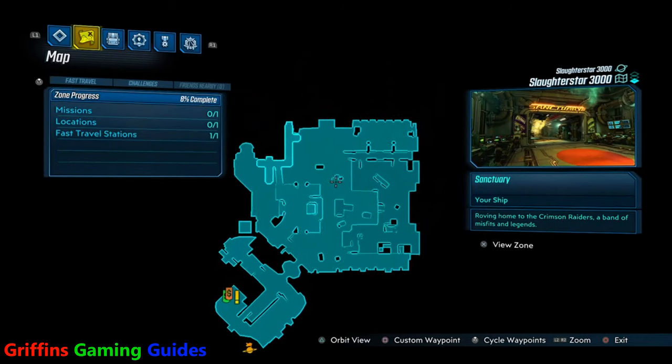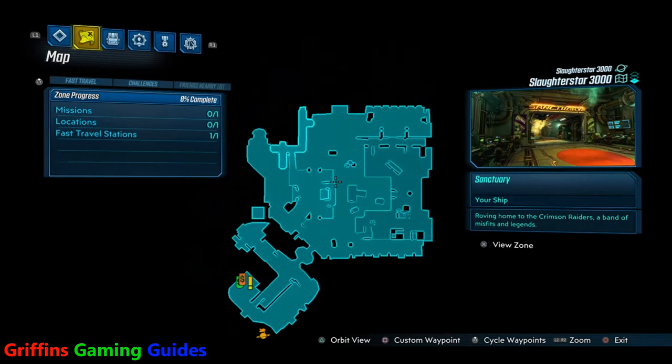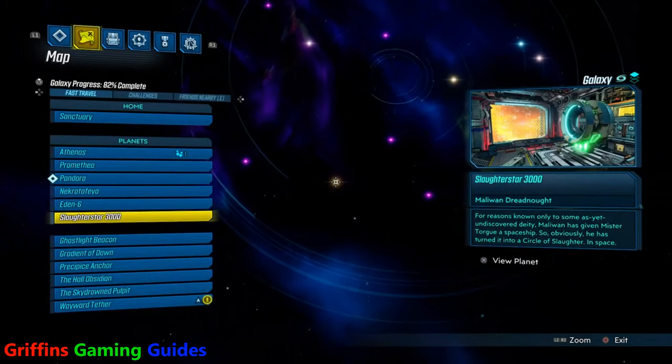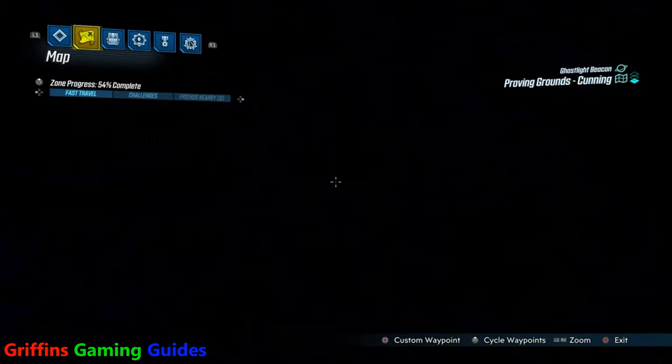Providing you've completed every side quest on Athenas, you'll then have all five locations unlocked there. The Slaughter Star 3000 is what makes this trophy achievement so heavily glitched.